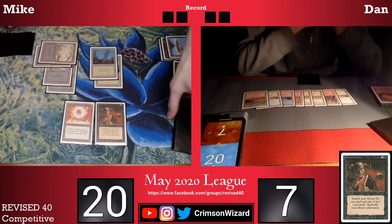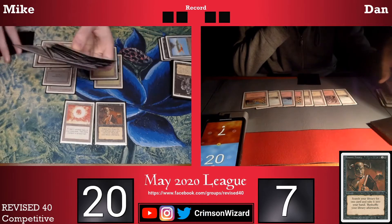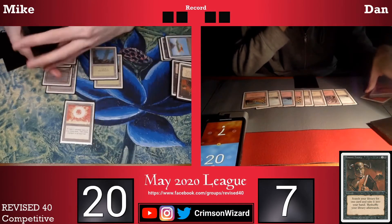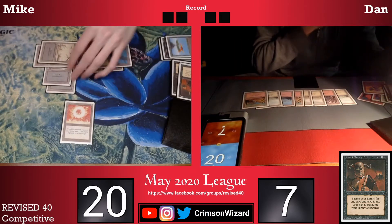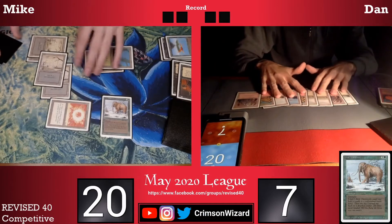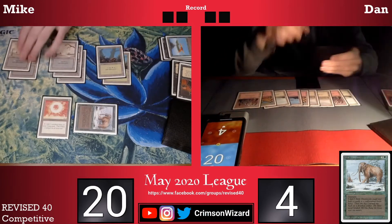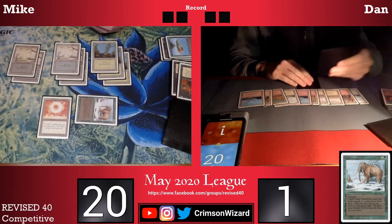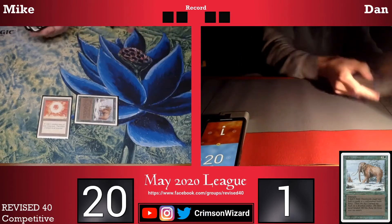Dan passes the turn back and I go for a Demonic Tutor. There are no Sengir Vampires left in my deck, so the only other creatures that can do much attacking would be something like a War Mammoth or my last copy of Hypnotic Spectre. After the Demonic Tutor I go for a War Mammoth, almost certainly what I tutored for as the last attacker in my deck. I go to combat and swing for three, putting my opponent down to four — not quite in Giant Growth range. Back on my turn I swing for four again, putting my opponent down to one. He has one more turn to draw an answer but doesn't find one. Black Green Rock takes down game number one against Red White Control.